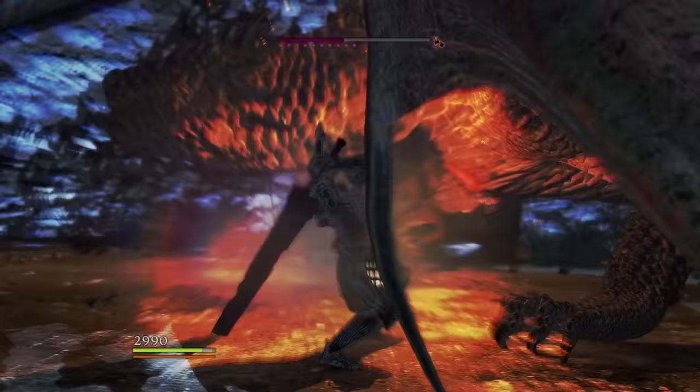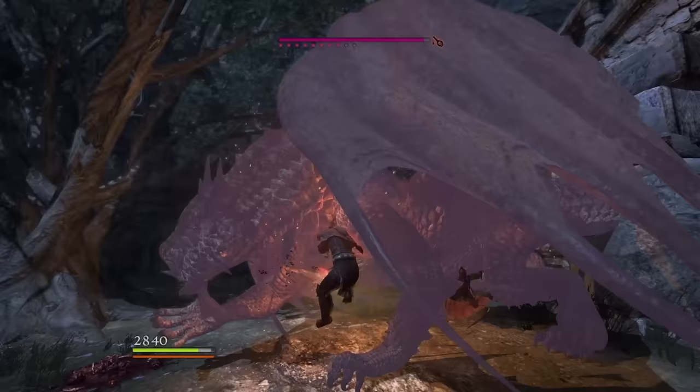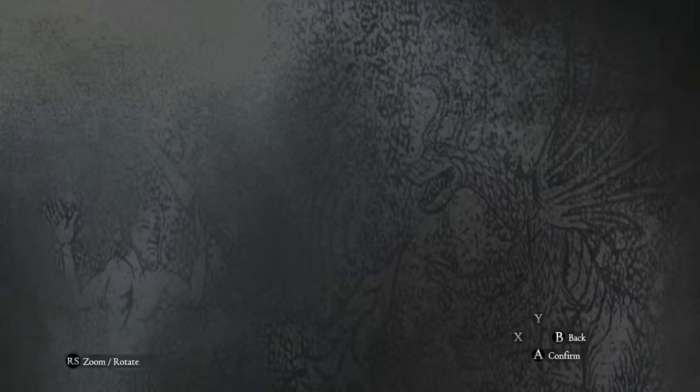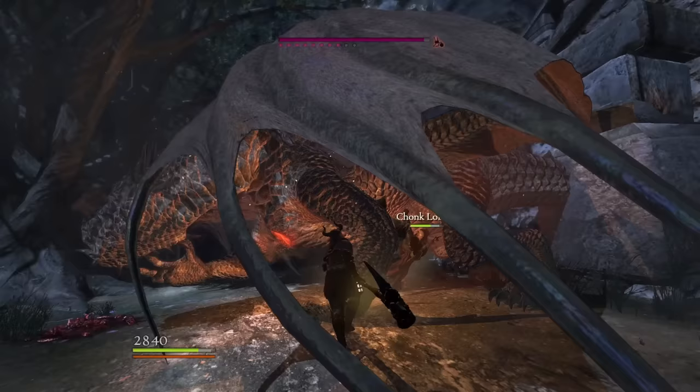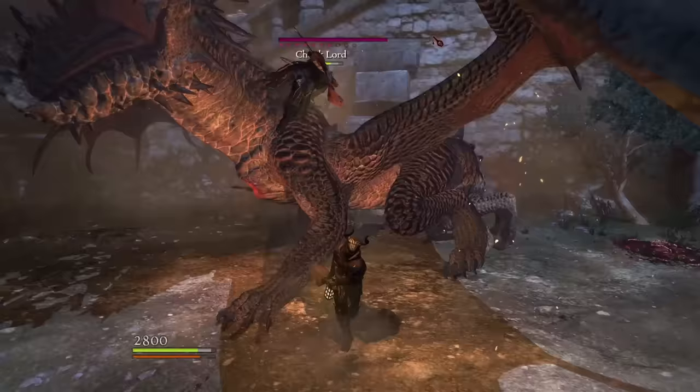You can give a rusted weapon to your pawn so they can apply this debilitation for you, or use a rusted longsword or warhammer to do it yourself. It's recommended that upon inflicting torpor, you swap to a proper DPS weapon to deal damage, then swap back to rusted once the debilitation wears off, apply torpor again, swap back to your DPS weapon, and keep repeating.